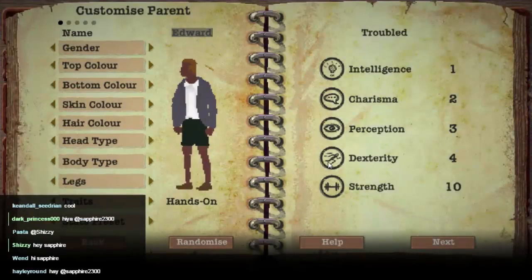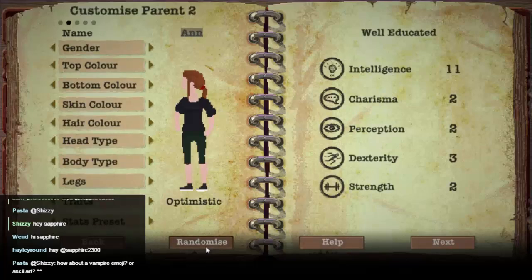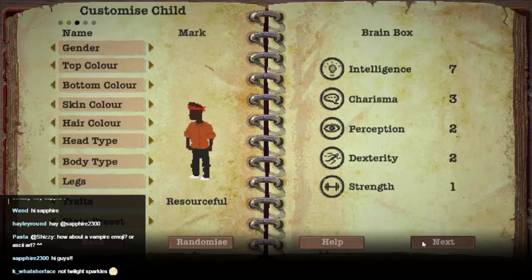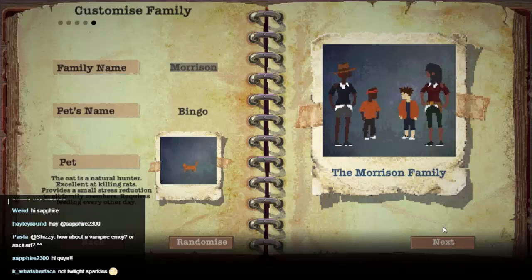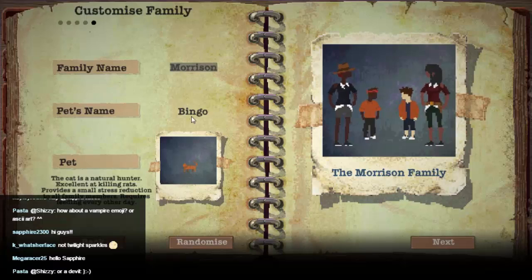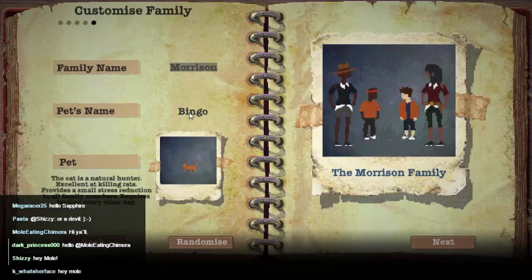New Family. I'm going to do the same thing I did last time — randomise once and move on. So there we go, we have the Morrison Family, who have a cat called Bingo! A cat called Bingo! Yeah, I like that.